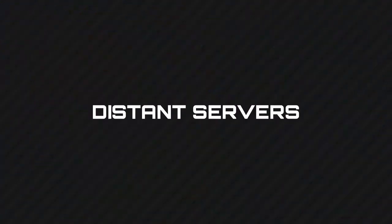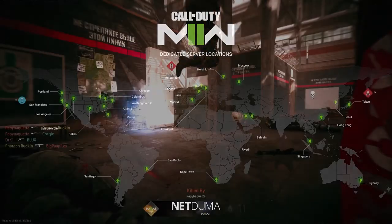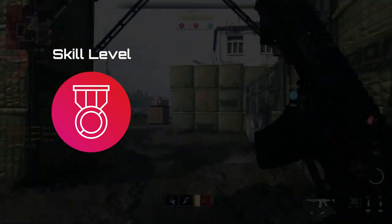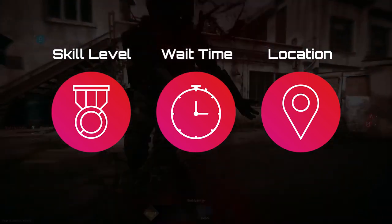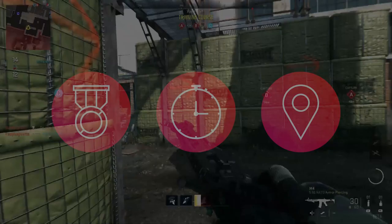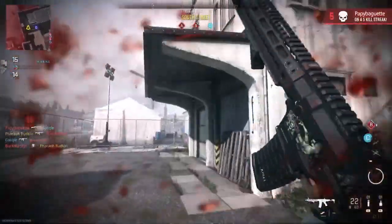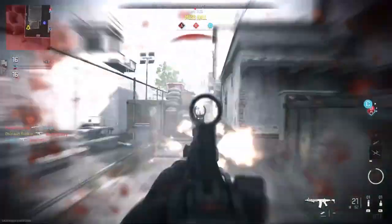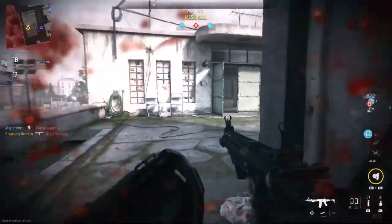Let's address the distance server issue first. When searching for a lobby, the game allocates you a server based on three factors: your skill level — some of you lovingly know this as SBMM — how long you've waited for a lobby, and your location in relation to the other players and the server. The problem is that most of the time the game can't perfectly balance all three, so Modern Warfare 2 starts to make compromises. If the game is struggling to find you a lobby around your skill level and you've been waiting a long time, your location becomes less important, and you might be connected to a far away server to get you into a game quicker.